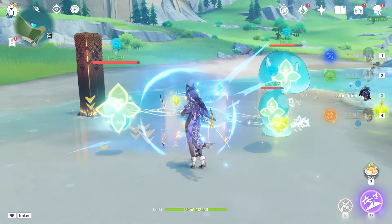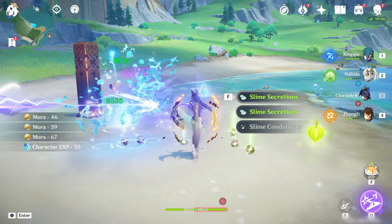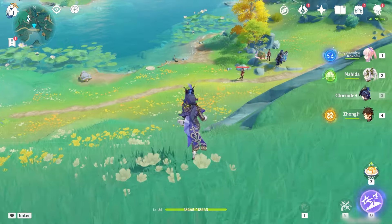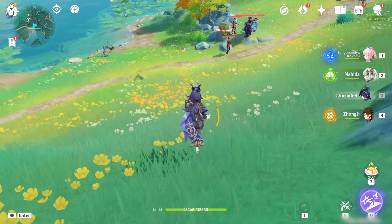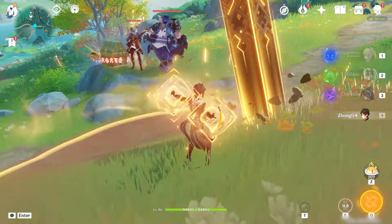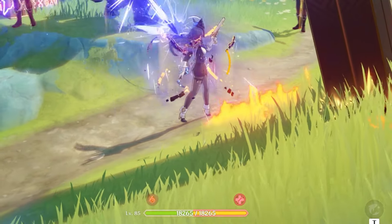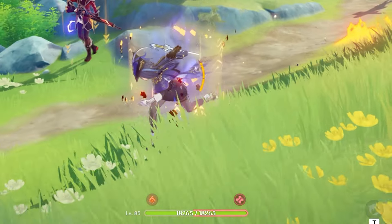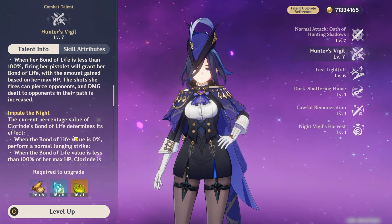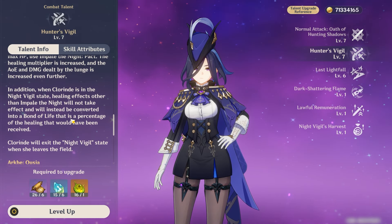Her elemental skill, when used, makes her normal attacks become Electro, and its properties play off the Ball value she currently has based on her max HP. If she has a Ball value that is less than 100% of her max HP — basically if her whole HP bar isn't fully red — each of her hit shots will give her 35% Ball value until it reaches the 50% HP mark. I can't find anything in the talent section that shows what restricts it to that point, so if anyone does know, do feel free to let me know.